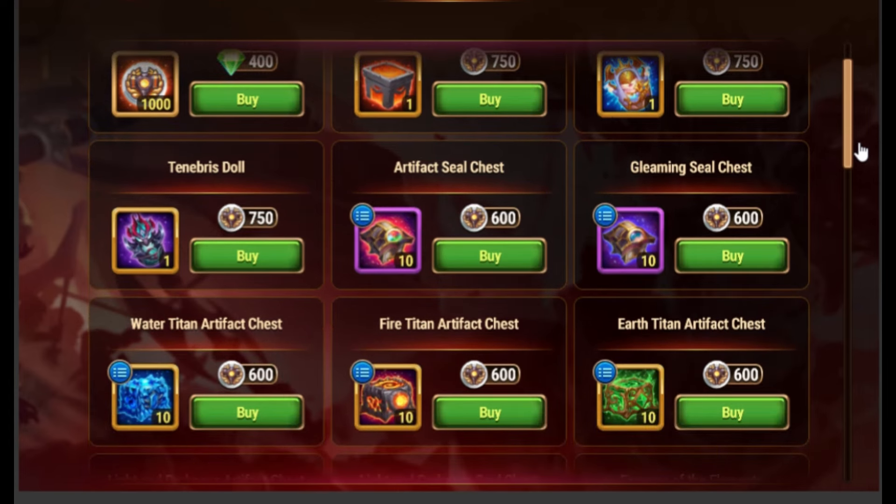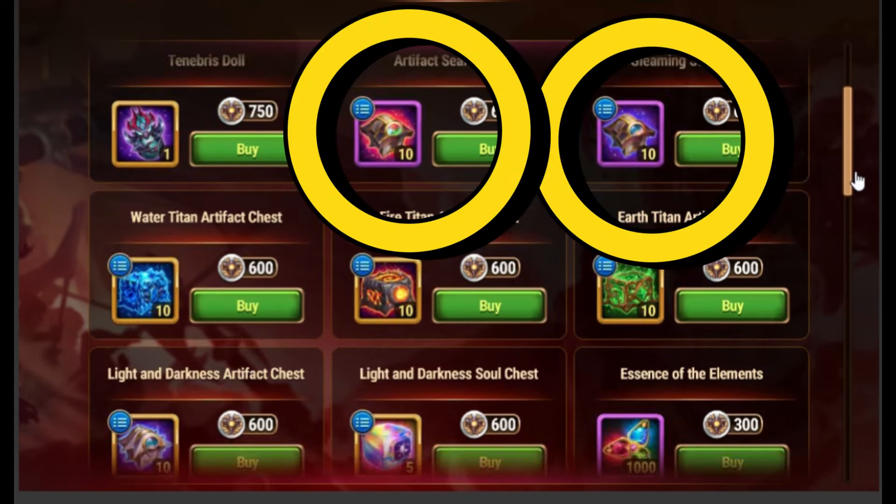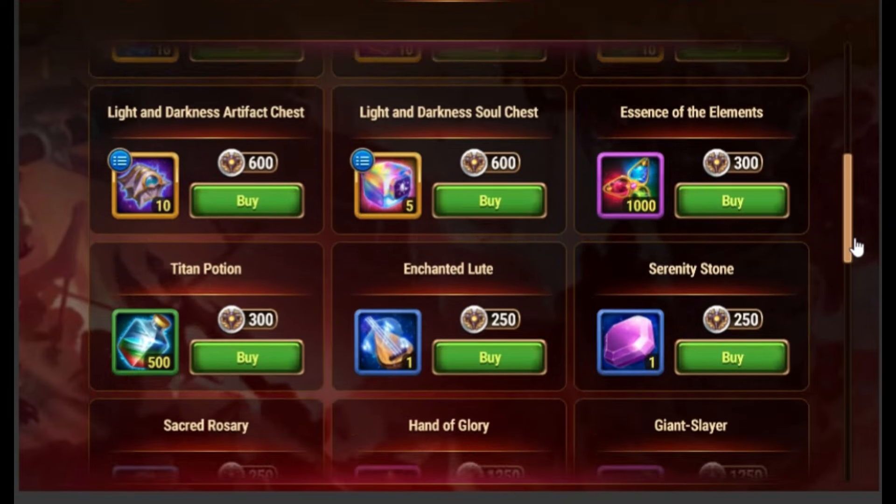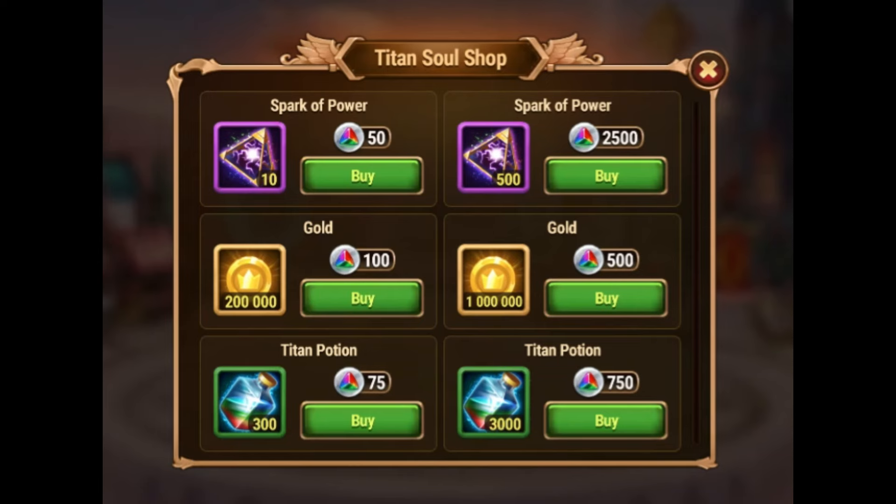If you are looking for titan upgrades then I would buy artifacts or gleaming seal chests, as it takes a really long time to max these artifacts. Essence of elements is also okay as everyone needs a lot of these. I would not buy titan potions as you can get these from the titan solo shop.